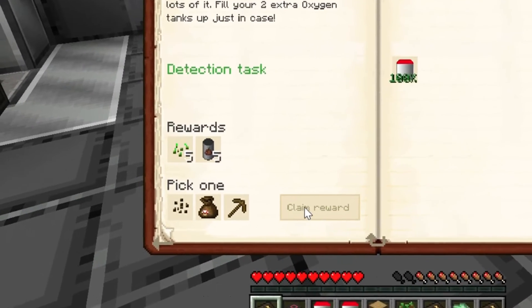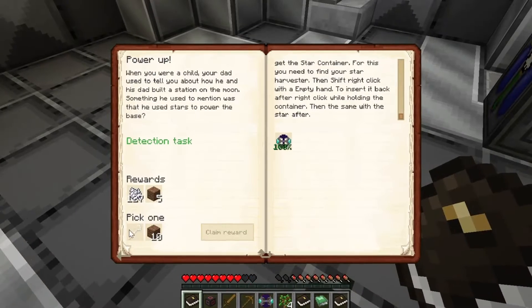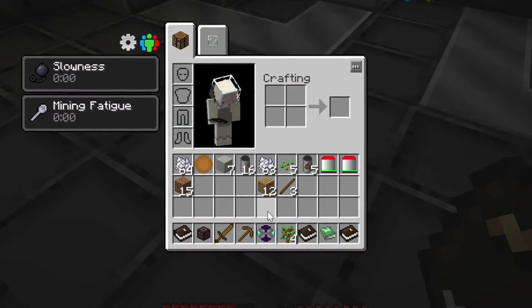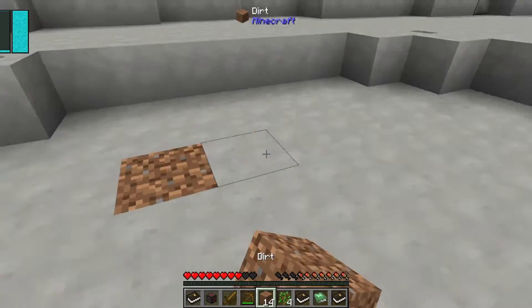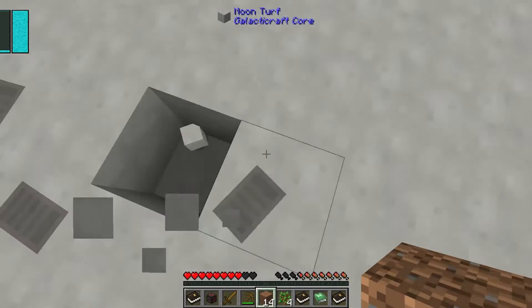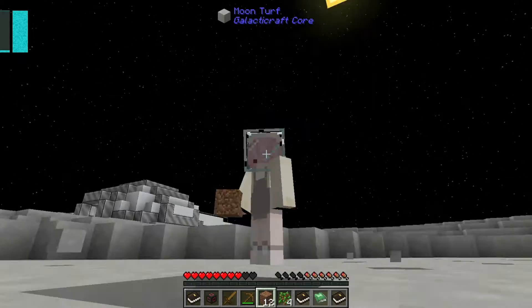Why is it not letting me take it? Oh there we go — I need to pick one, then I can claim it. Oh my god, I'm so dumb, I just got a very soft brain. Yes! Oh this is so fun — yes, I'm in space!